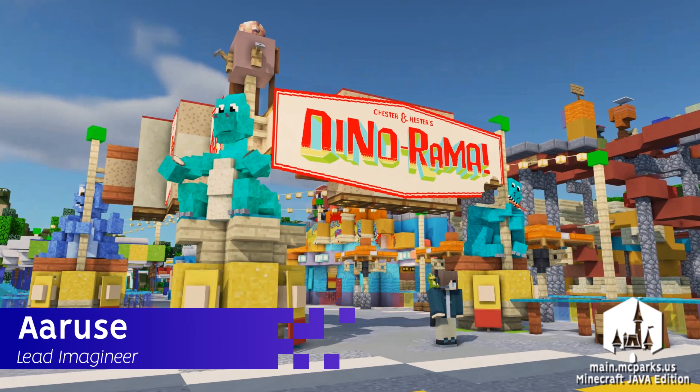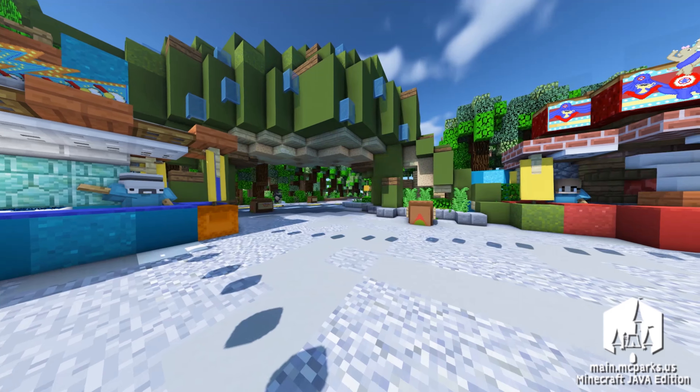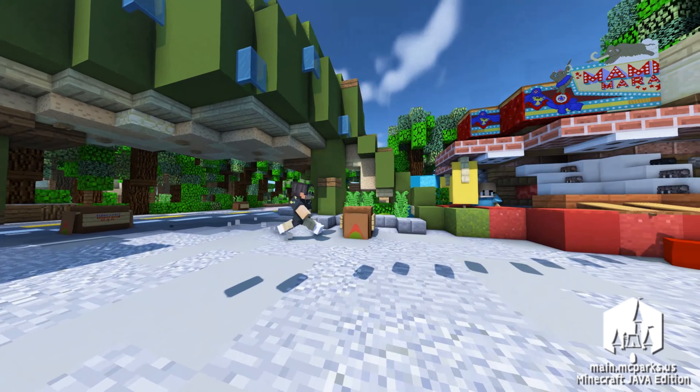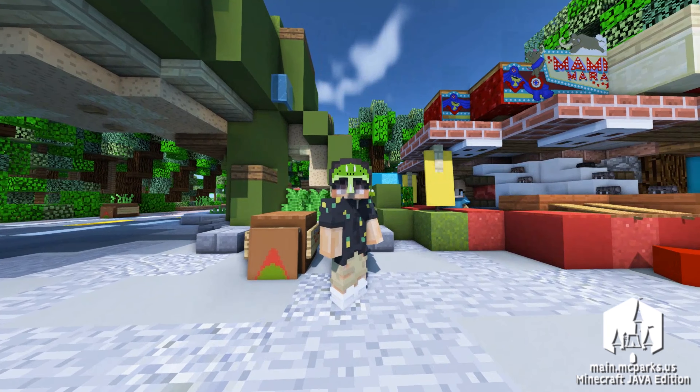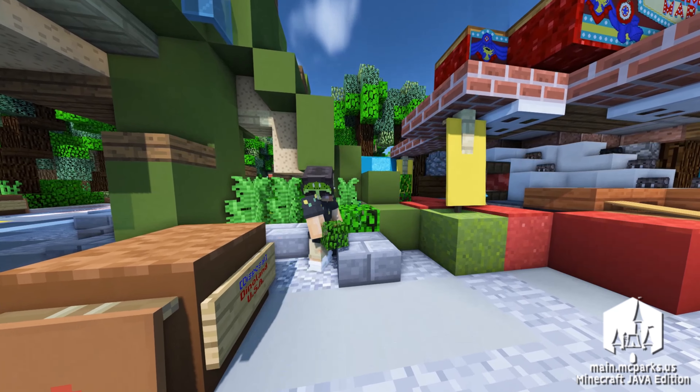At MC Parks, we are always trying to plus our older areas and attractions. When referring to plussing an attractional land, we mean going back into an area that's outdated and doesn't fit with the current building style of the team, and refurbishing the area in question to bring it up to our current standards.